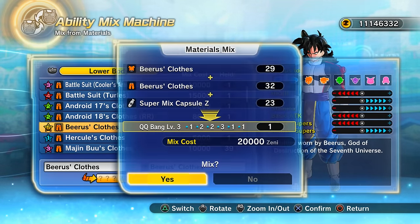Apparently mixing the Super Saiyan 4 Goku and Zeno items gives a really good QQ Bang — but actually, let's try Goku's End of Z items first and see what we get. These are from events so they're quite rare to get — only level five quality.